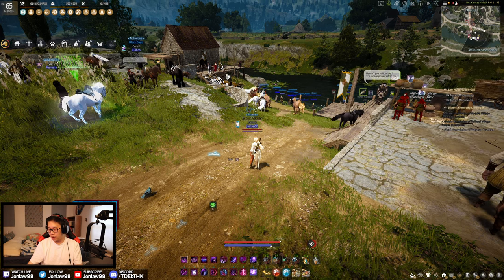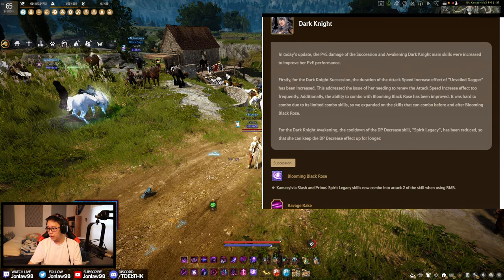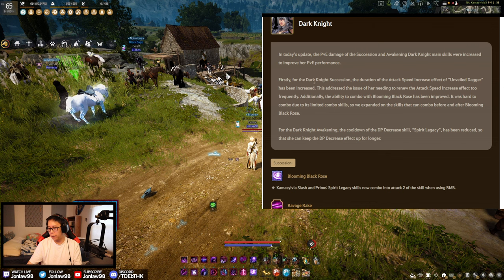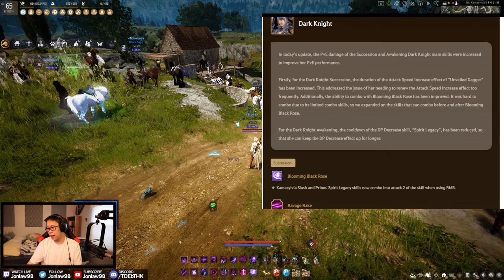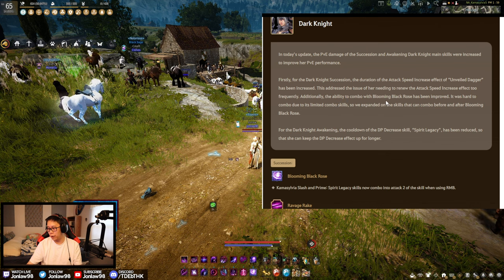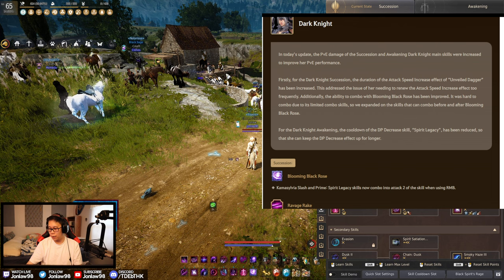Let's talk about the Dark Knight changes. In today's update, the PvE performance of both succession and awakening Dark Knight were increased. For succession, the duration of the attack speed increase from Unveiled Dagger has been increased, addressing the need to renew the effect too frequently. The ability to combo into Blooming Black Rose has also been improved — Blooming Black Rose is the ability we got from the Magnus.